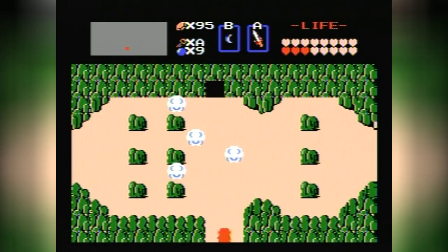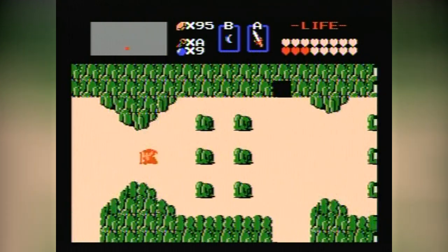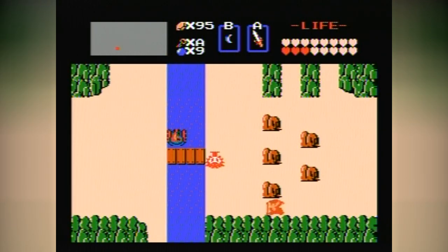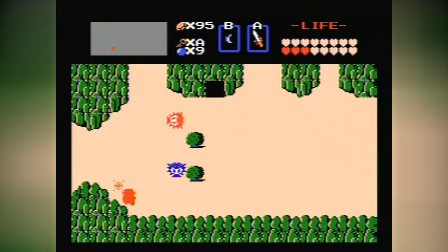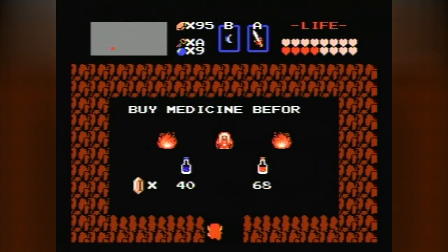When the designers of a trading card game are working on their first set, balance is hard to make work. You don't have the background, the experience, or the context of other cards to help you decide what is and isn't too powerful. This is true in the case of Magic the Gathering, but also Yu-Gi-Oh! In their first sets, they had extremely powerful cards. If you think about the Power Nine in Magic the Gathering, all of them came from Alpha.